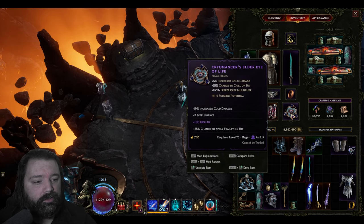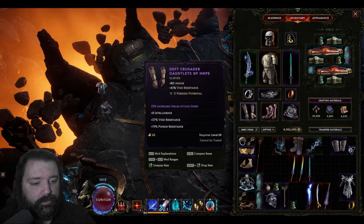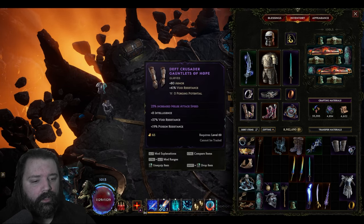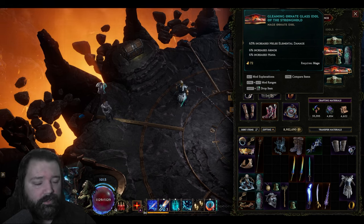In the relic slot, look to boost the things you're using — we're running a cold version here, so we get cold damage on the implicit as well as one of the affixes. Intelligence is strong, additional health, and applying Frailty on hit is very nice as it reduces damage taken, and we can apply this through Frost Claw which procs automatically as we use our other skills. In the glove slot, find a well-rolled Exalted with increased melee attack speed, or look for a unique like Frostbite Gloves with legendary potential and hope to get melee attack speed on it. For idol slots, cap your resistances as usual, then look for increased critical strike chance and increased health percentage. Larger idols can get increased melee elemental damage and increased armor. The increased mana on idols doesn't hurt, but a large mana pool isn't essential for this build to function.